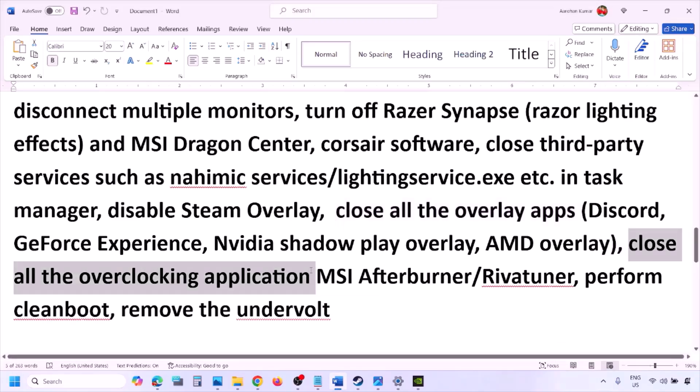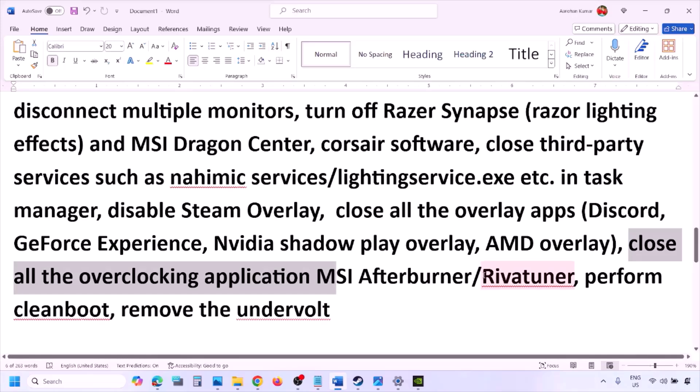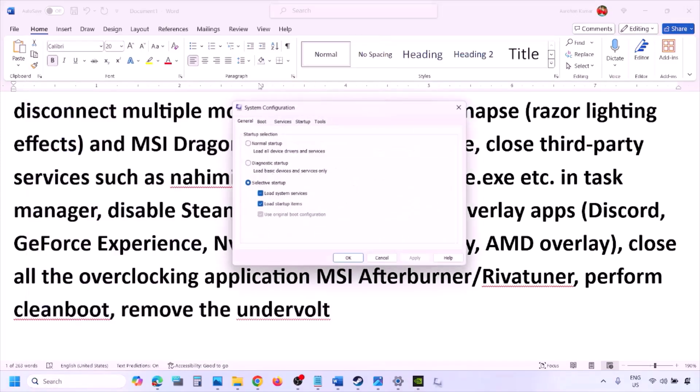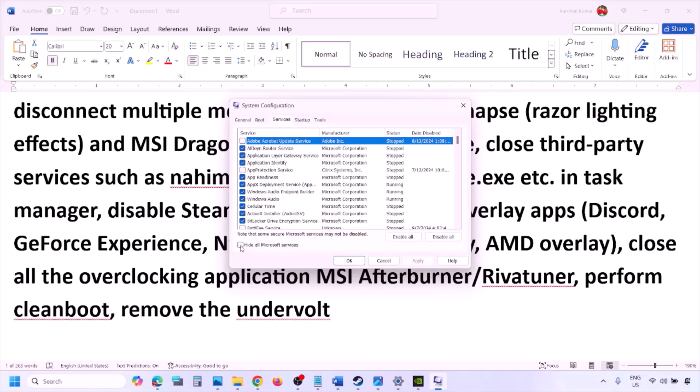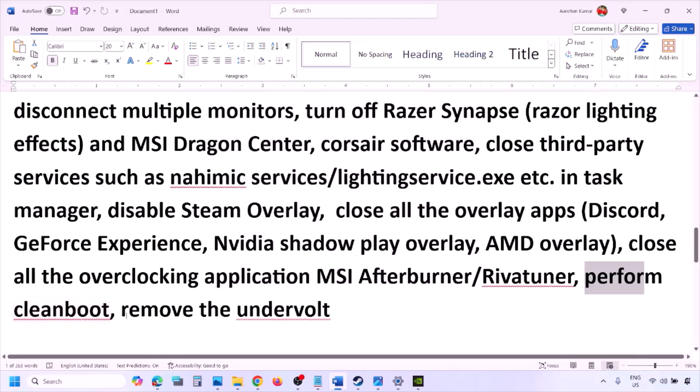Close overclocking applications like MSI Afterburner and RivaTuner. Then perform a clean boot: type System Configuration in the Windows search box, go to the Services tab, check 'Hide all Microsoft services', then click Disable All, click Apply, OK, and restart your computer. Also, if you have undervolted your computer, remove the undervolt and then launch the game.